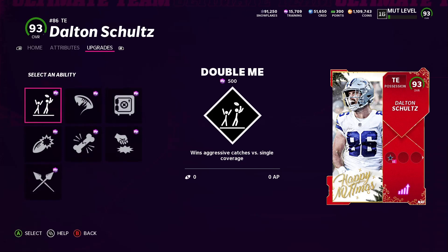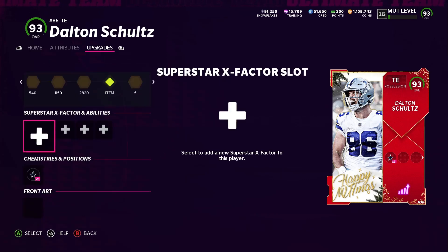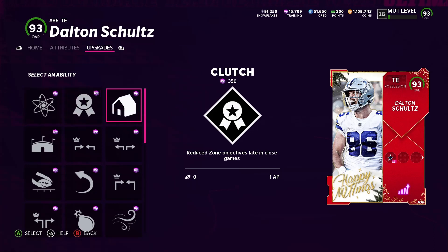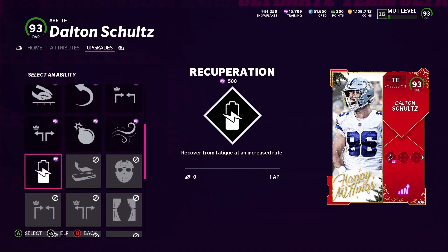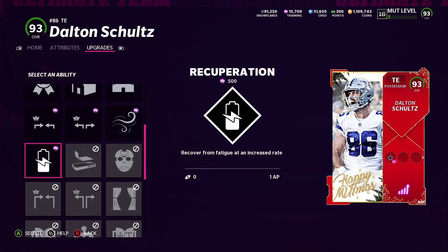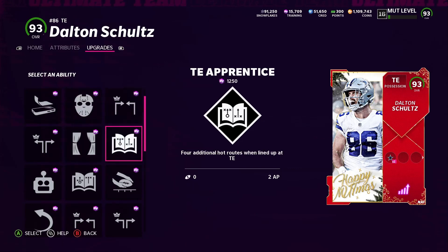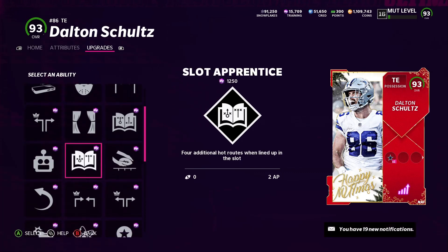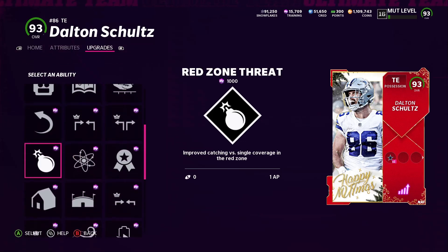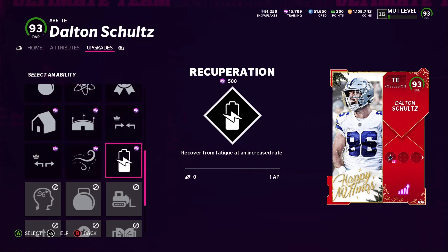Dalton Schultz actually gets more X-factors than CD Lamb: Double Me, Rack Him Up, Max Security, Grab and Smash, Ankle Breaker, Yak Him Up, Vanguard, and Impact Blocks. First tier abilities: Energizer, Clutch, Homer, Short Out Elite, Short In Elite, Indoor Baller, Reach For It, Comeback, Mid In Elite, Second Wind, Red Zone Threat, Mid Out Elite, and Recuperation. Third tier he gets Screen Protector, Matchup Nightmare, Deep In Elite, Titan Apprentice, Closer, Deep Out Elite, Slot-O-Matic, Slot Apprentice, Reach For It, Mid Out Elite, Mid In Elite, Comeback, Red Zone Threat, Energizer, Clutch, Short Out Elite, Indoor Baller, Homer, Second Wind, and Recuperation.